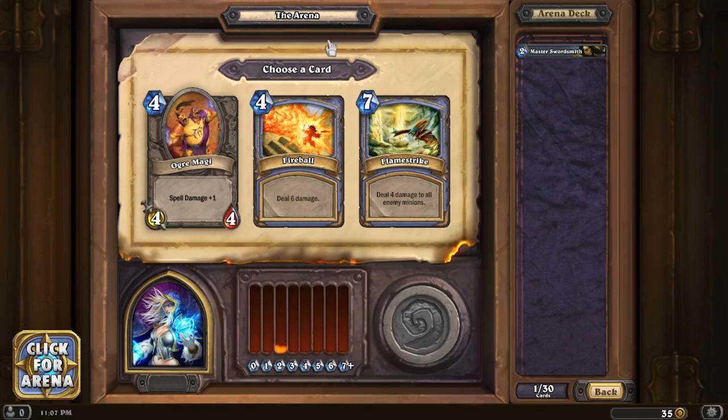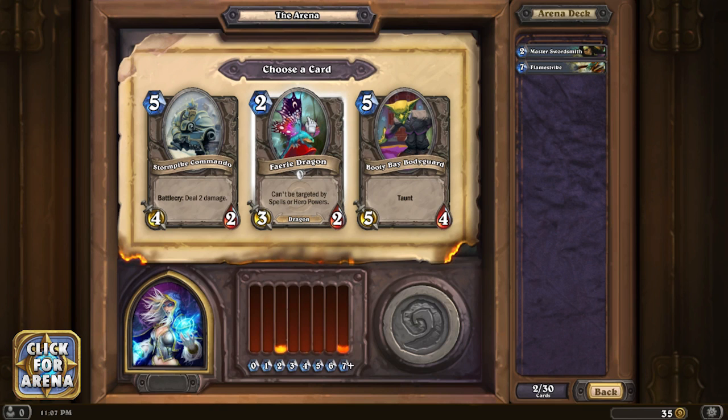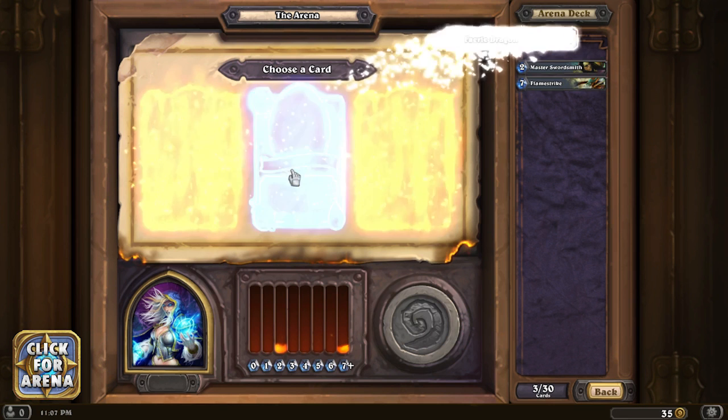Ogre Magi gives spell damage plus one, fireballs do plus six damage, and flame strike deals four damage to all enemy minions. This is fantastic late-game AOE board control - I need to know I have it in my deck even at the expense of passing up others because I like fireball too. Booty Bay Bodyguard is a good taunt. Fairy dragon is a great early-game pull because it can't be targeted by spells or hero powers. I'd rather have either one of these - I'm gonna start with the fairy dragon.